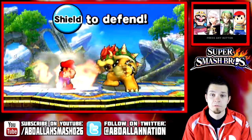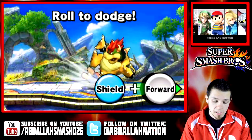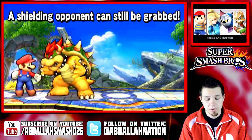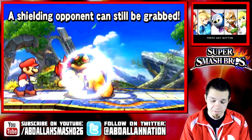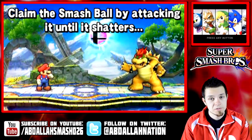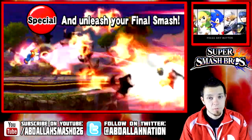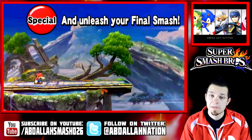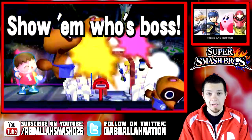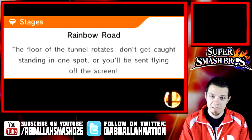Each character has a variety of special moves. You can also press the shield button, which defaults to R, to roll, spot dodge, or just shield. You're going to need to know how to play defensively. While you're shielding, you can get grabbed — hold the shield and press attack, or press the grab button. There is also an item called a smash ball; if you get it, press B to release your final smash ability. There are many different final smashes depending on which character you use, so knowing how to use them is key to victory.